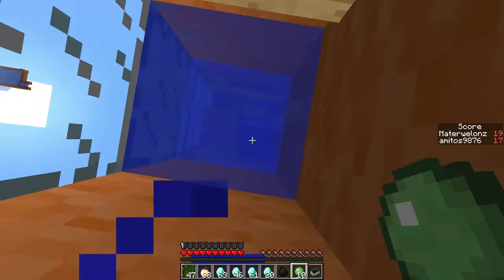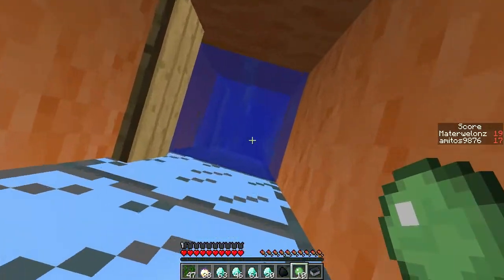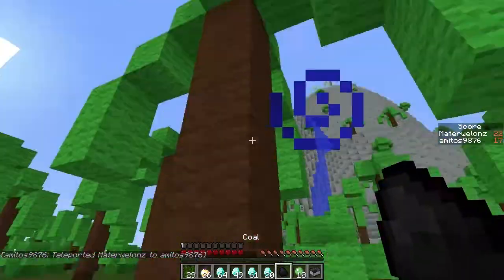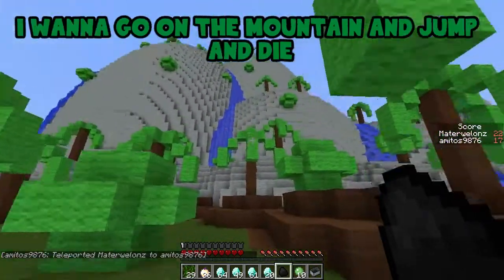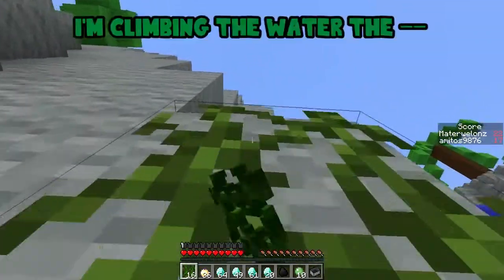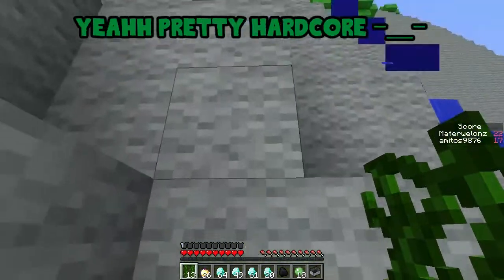Excuse me, what is this? Let's play the Kratos map. Wait, there's no water here now! I can't come up! Oh my god! I'm going to learn a trip. Fake wood! Let's go on the mountain — I want to jump and die. I'm climbing the mountain the hardcore way, with vines. Pretty hardcore.